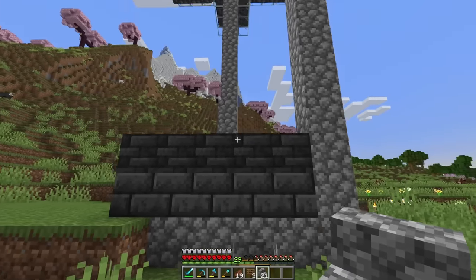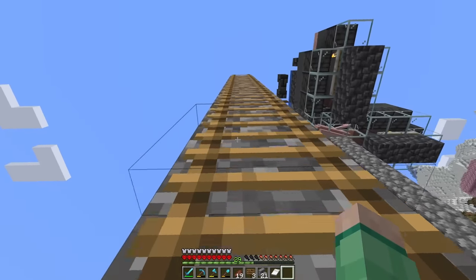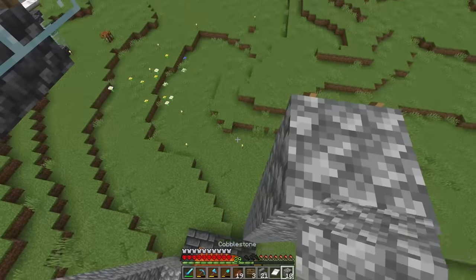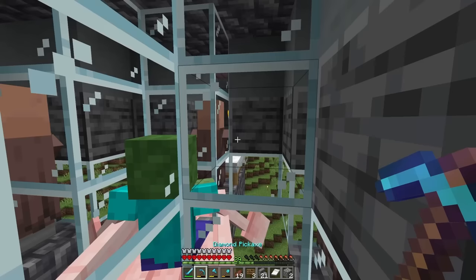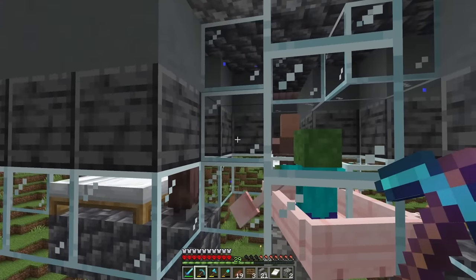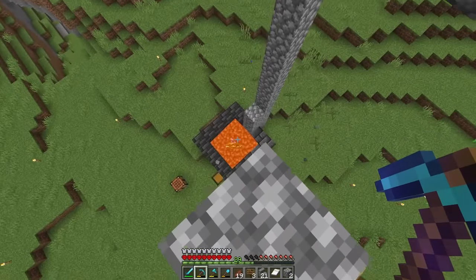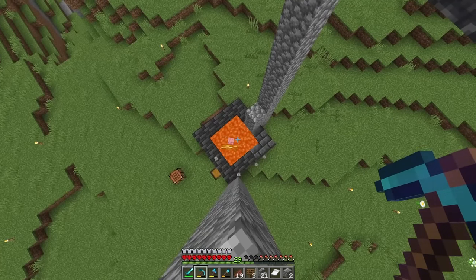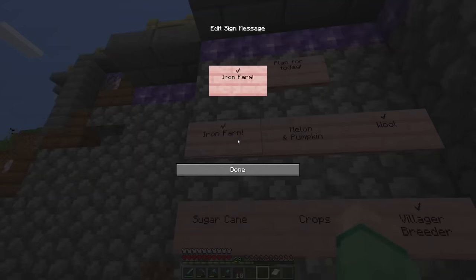With that, I believe the iron farm is complete. All I have to do is come up here and officially turn it on — AKA let the villagers get super scared by the zombie. So we just remove this, and this, and this. It does seem like they're panicking, and the farm is instantly working. Iron farm complete.